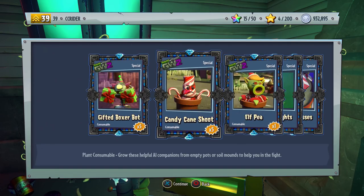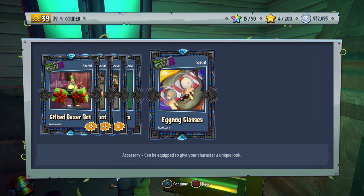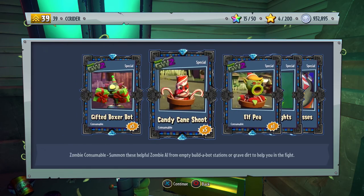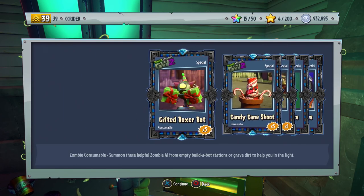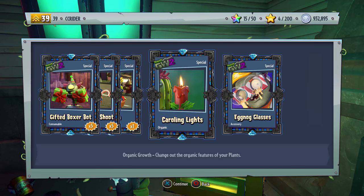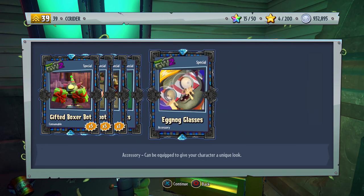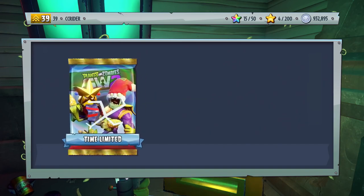We can see we have the Gifted Boxer Bot, the Candy Cane Shoot, the Elf Pea, the Caroling Lights, and the Eggnog Glasses. I'm not too excited for these, not because they aren't awesome, but because I already have them. They were available last year as well, but they are still very cool. We also get the Caroling Lights for the Cactus and the Eggnog Glasses for the Engineer — that's a lot of coins for only two customizables.